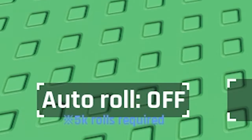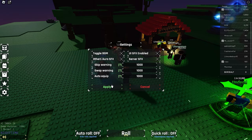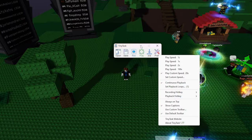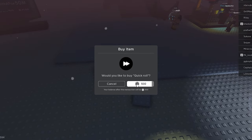They've added an auto roll system, but you have to reach 5k spins first to use it. Make your settings, or just copy mine. This is so you can craft some of the boosters at the workshop. So just set up a macro until you reach that number. I've also bought quick roll to make this faster.